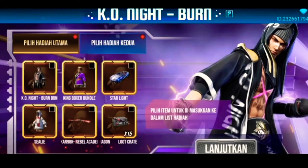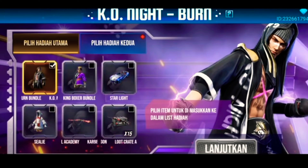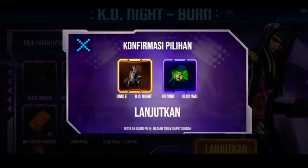So when we start the next event, we are doing this in the hacker store. We have selected the hacker store. We are doing global values and we start the global values.